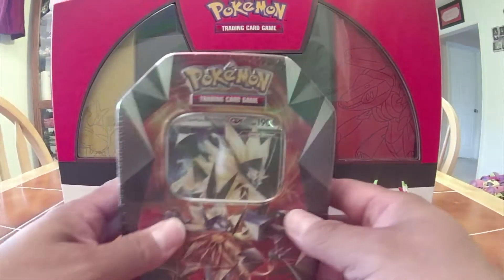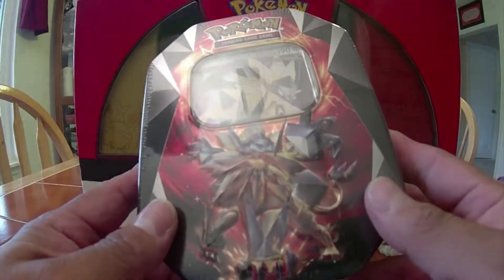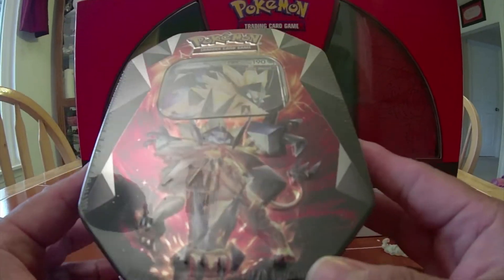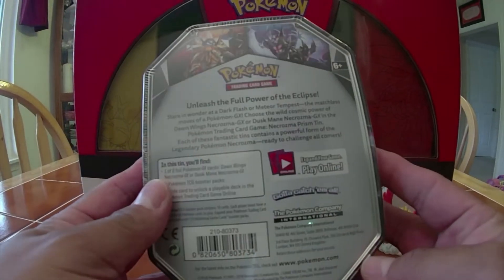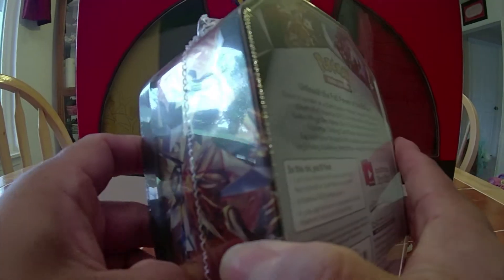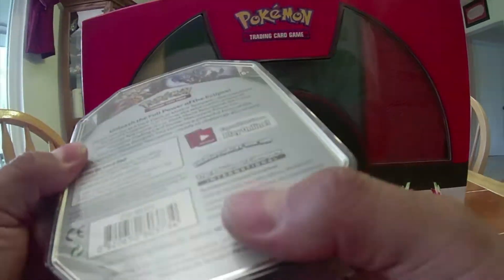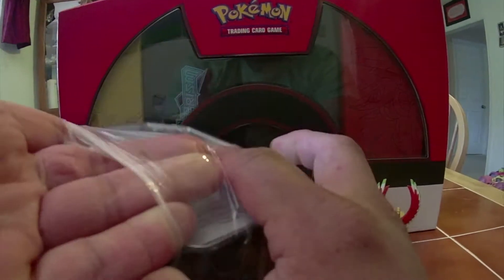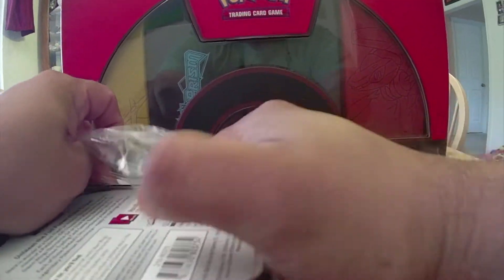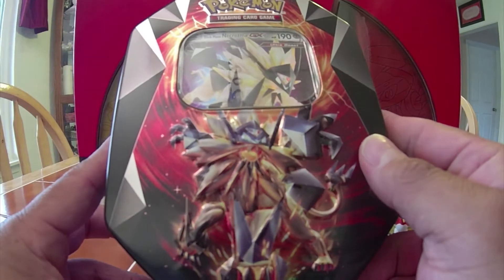Hey family, welcome to an unboxing video! Today we are taking a look at the tin for Necrozma. I built a deck for my wife — she's using a metal Necrozma Magnezone accelerator deck build and it's pretty op, but she's lacking a Necrozma Dusk Mane. So I went ahead and picked her up one, and I hope she likes it.